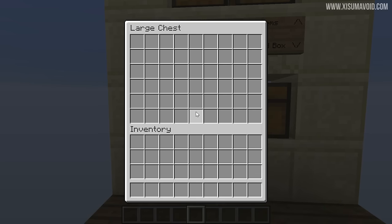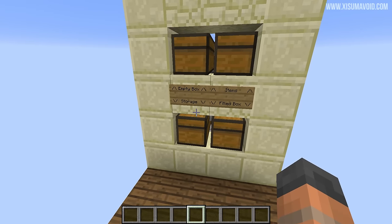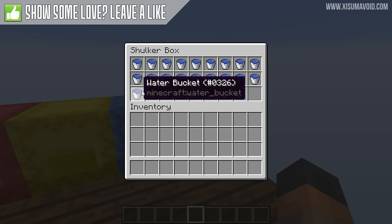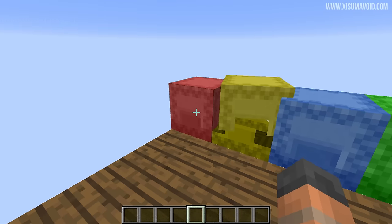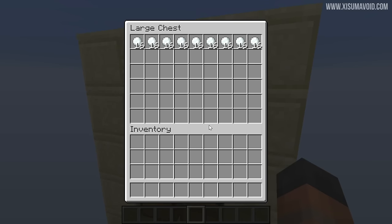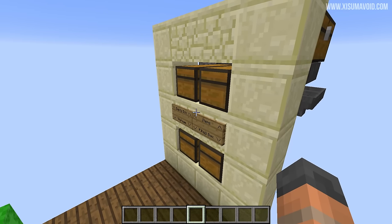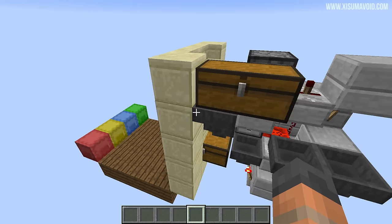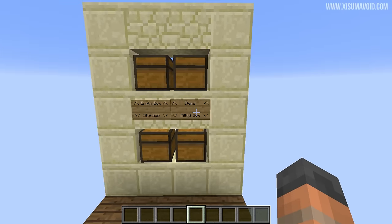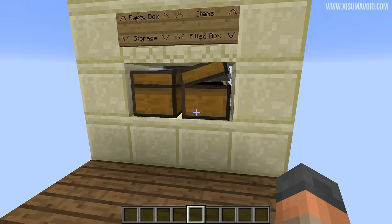This is the front of it, and straight away I'm going to tell you this chest right here does nothing at all — it is simply there so that the whole thing looks a little bit symmetrical. Above that one we have where you put your empty shulker boxes. To the side is where you put your items; for the demonstration we're using snowballs, but maybe it's bulk storage like cobblestone. Around the side you can see there's a hopper and a chest, and you can extend this with more hoppers and chests to have lots of items ready to go. Below that we have where the filled boxes go — that's the output for shulker boxes that are fully filled up.